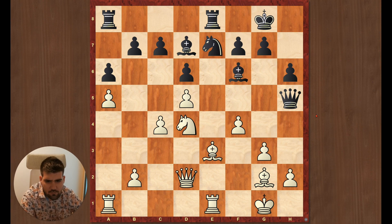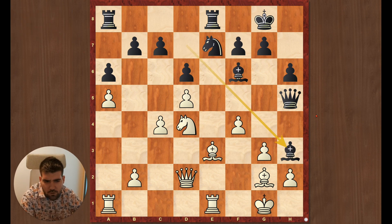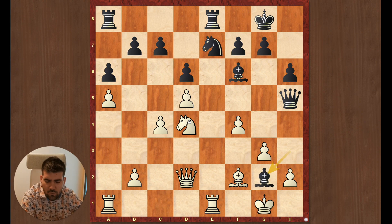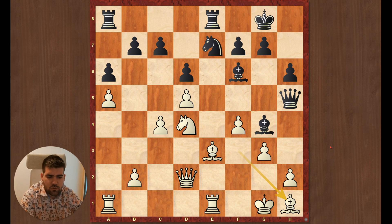He played bishop h3, and here I should simply have played bishop f2, capture, capture, capture, and then we have a drawish position again. I thought I had to keep the bishop, which was the wrong idea. I played bishop f3, bishop g4, bishop h1. It's kind of wrong, because the bishops will be traded anyway, and then my king is not on g2 but instead on h1.